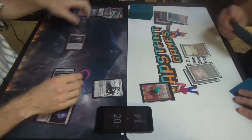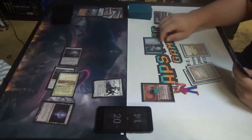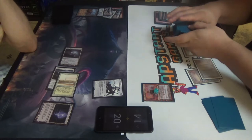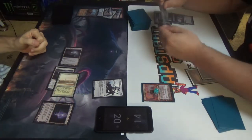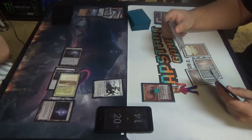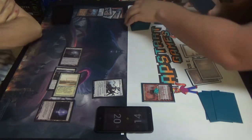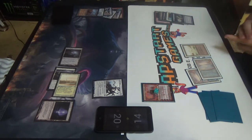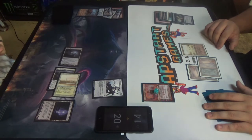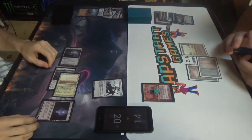My turn? Plus Chandra — which one on top? Ponder. I will cast that. I'm going to look at the top three. All of these are kind of meh. I just want to shuffle — I don't really want any of these. Crossing my fingers. Hope and pray. We're going to draw off the Ponder and pass turn back to you.